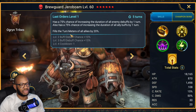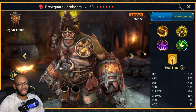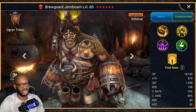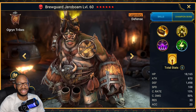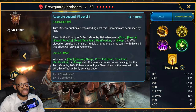It also fills turn meter for all allies by 20%. So just reading the kit overall — extremely underwhelming. Yes, the A2 is very, very nice, and if you need some sort of healer, cleanser, shielding champion for like Ice Golem or Dragon progression, he can most certainly do that job for you. But outside of that, particularly for folks like me in the endgame, he's going to be straight to the vault. There's a little bit of saving grace on the passive, but not as much as I would have hoped.